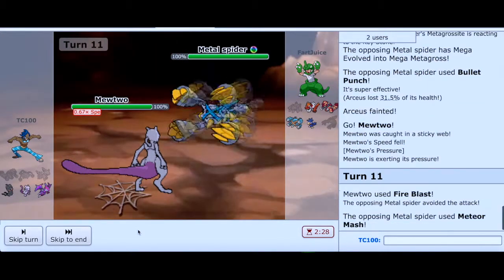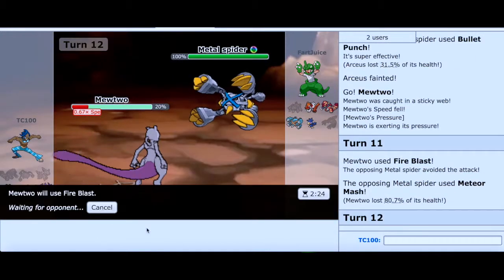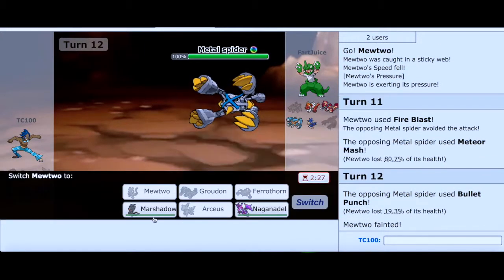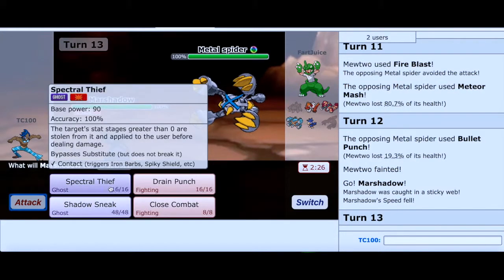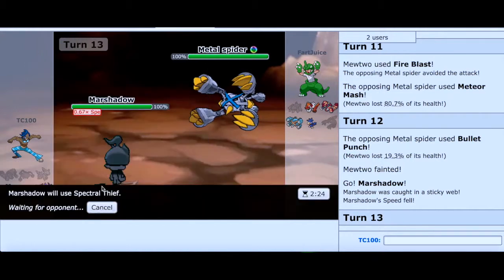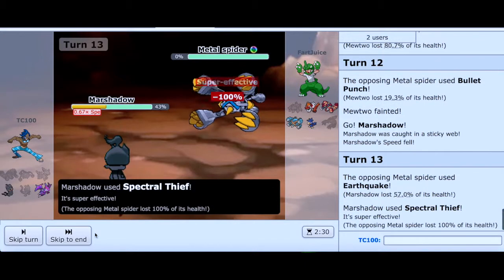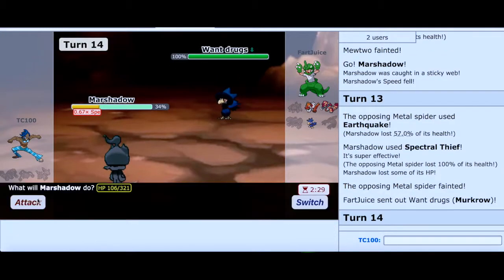Oh my god seriously — what is up with this? I do manage to survive but of course he's going to use Bullet Punch. Dammit — I was close. This is why you like Flamethrower over Fire Blast. Well, Marshadow can easily wipe out this Metagross. I should have done that in the first place. But whatever — I would still have my Mewtwo. You've missed Fire Blast like two times in a row. It's ridiculous.